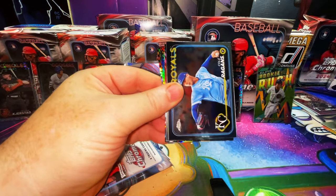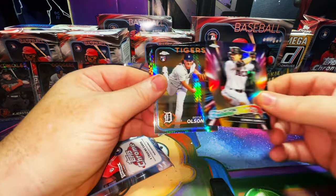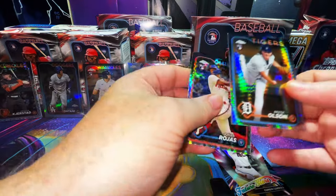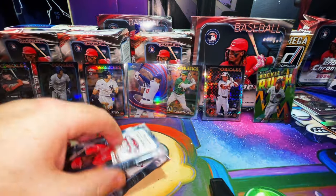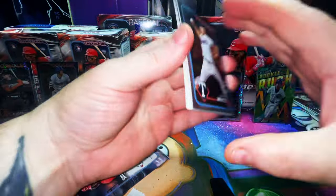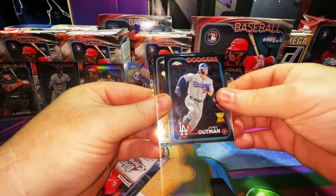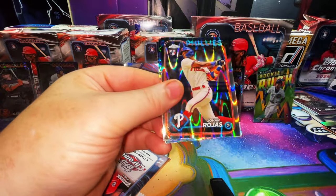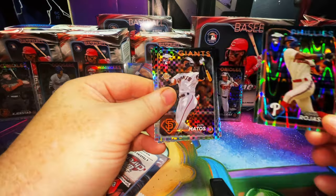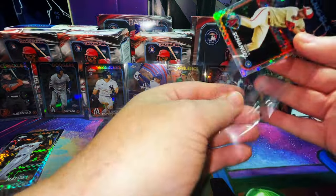Coco Montes rookie card, Reagan Shay, Lane Thomas, Corbin Carroll Future Star — that's dope looking — Reese Olson prism, and Johan Rojas X-Fractor. Owen White rookie card, James Outman trophy card, Michael Conforto and the Giants, a ray wave or lava of Johan Rojas, a Luis Matos X-Fractor, and Nolan Schanuel. Matos is legit — still the jury's out on Schanuel.